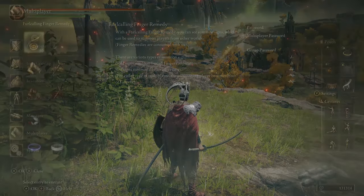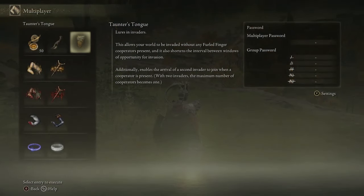Go into your multiplayer menu across to your password on the right-hand side. Make sure your multiplayer password is the same — not the group passwords, the multiplayer password, that very top one. Make sure the uppercase is the same, lowercase is the same. It has to be identical.